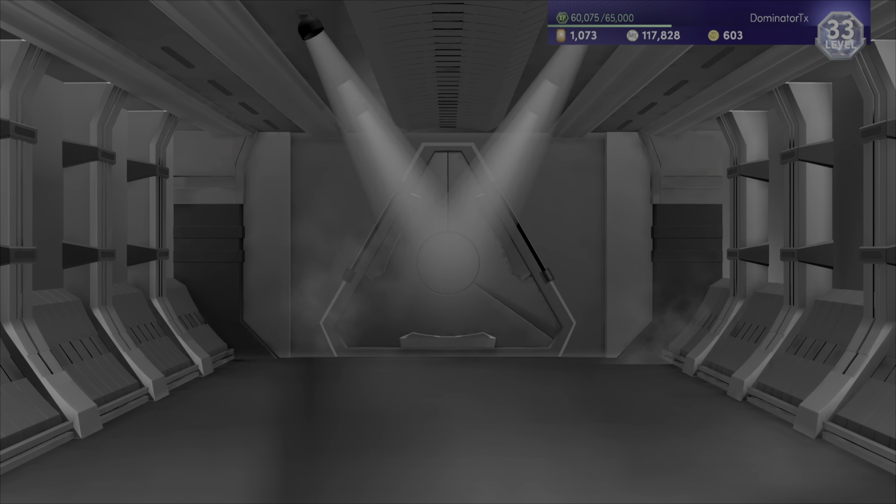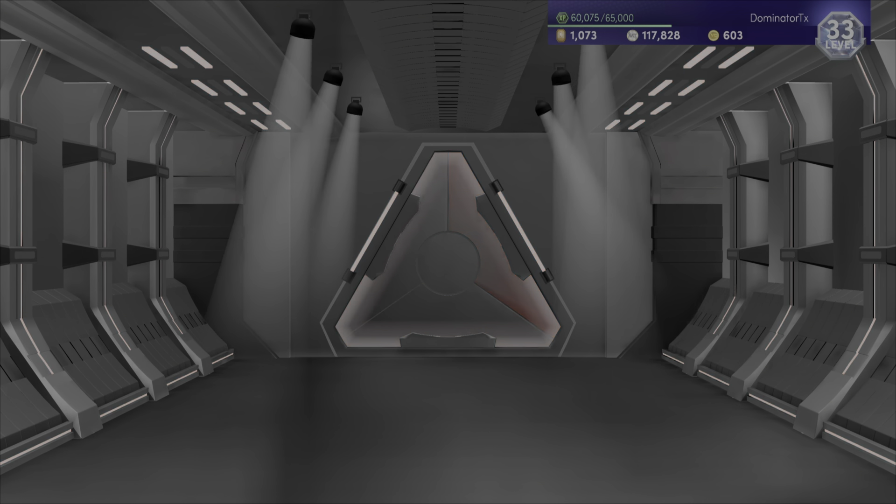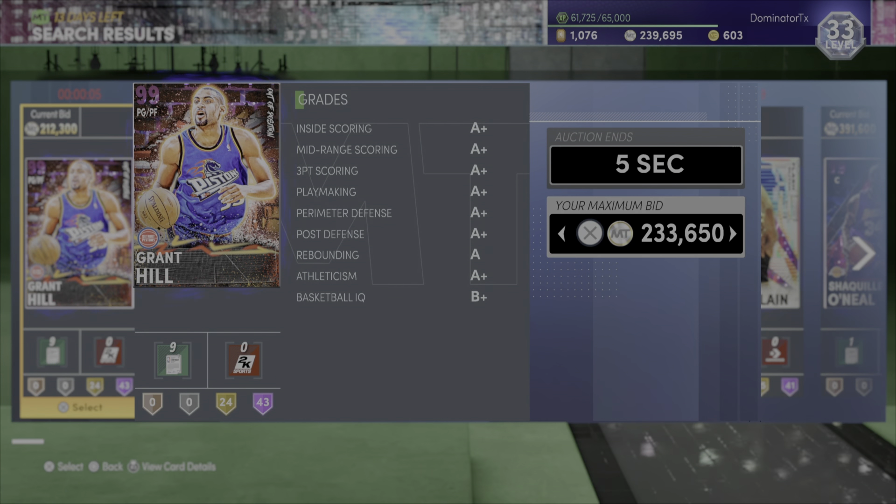Hey, what's up everyone, DominatedTX coming at ya — hopefully everyone is having a nice weekend, happy Saturday. NBA 2K21 loaded both the online and offline triple threats with tons of free galaxy opals as well as dark matter.